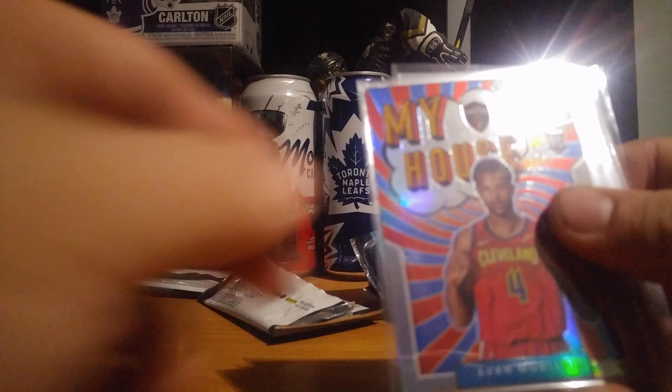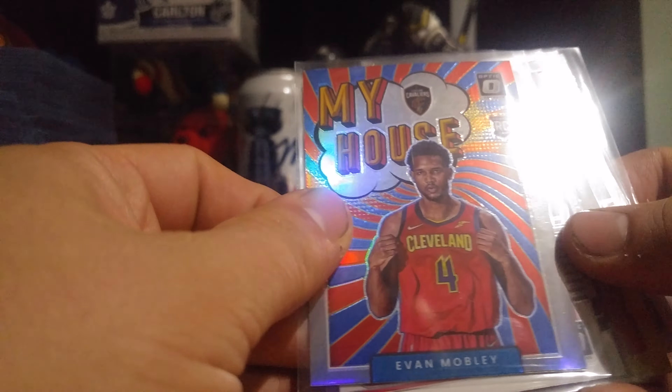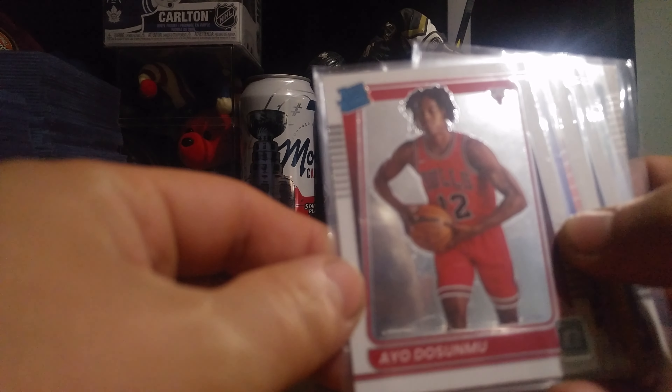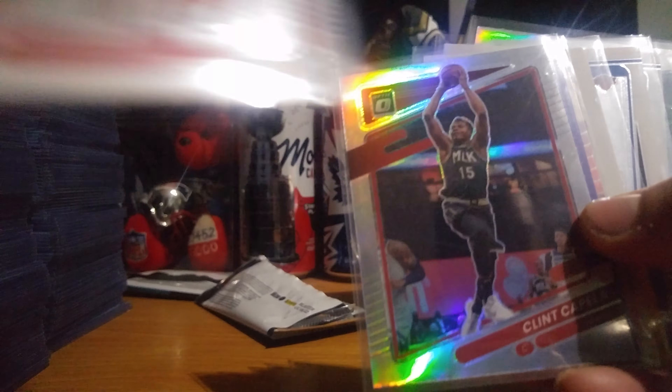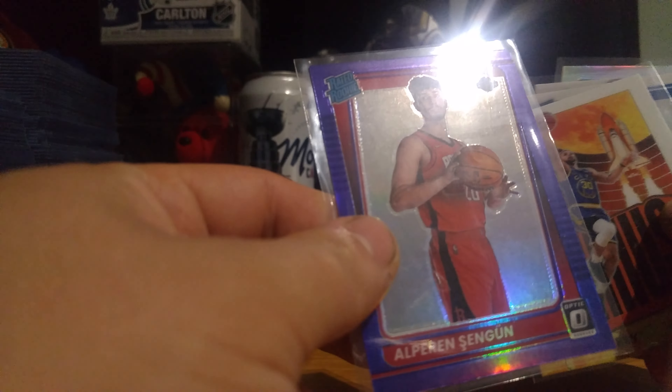We had a My House Rookie Card — Evan Mobley. Second one of this My House I have. We had Ayo, Donruss Animal. We had a Clint Capella Prism Silver.